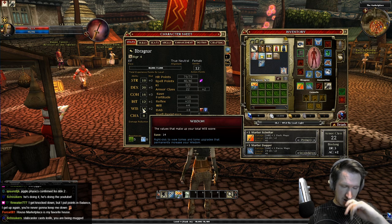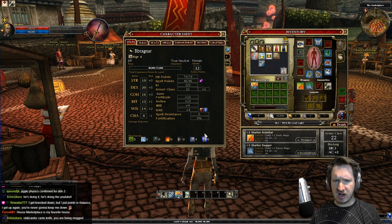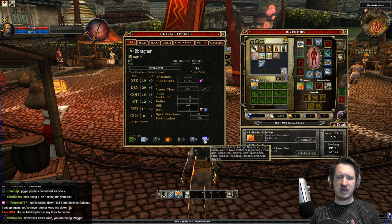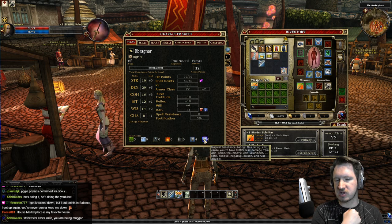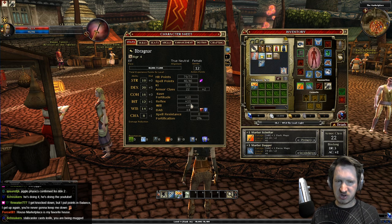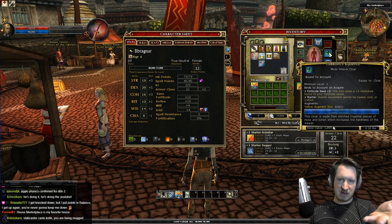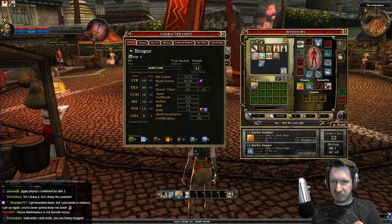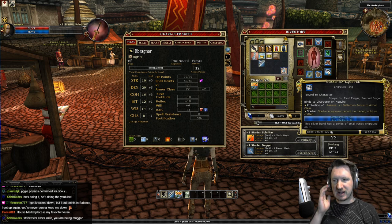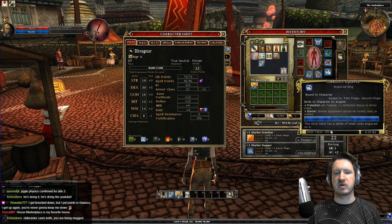For defensive gear, prioritize Dexterity and Constitution bonuses. Anything that says 'Hit Points' or 'Health' is great for survival. If you need more spell points, look for Wisdom items or items with 'Spell Points.' For armor class, get items with AC bonuses. Physical Resistance Rating and Magical Resistance Rating are the biggest ways to reduce incoming damage — bracers with physical resistance or a ring with magical resistance rating are ideal. Bonus to saving throws is also valuable, like a belt that boosts maximum health and fortitude saves.